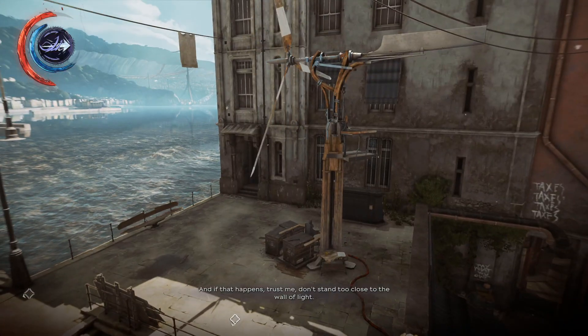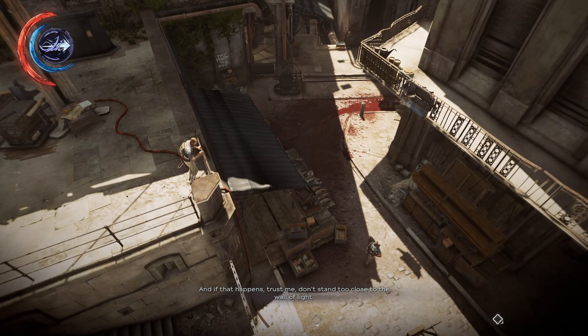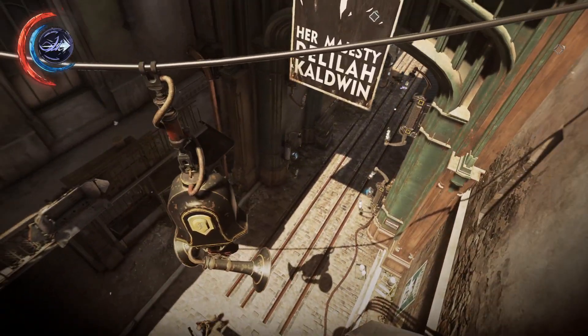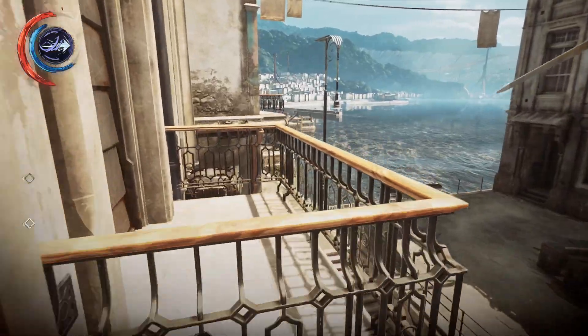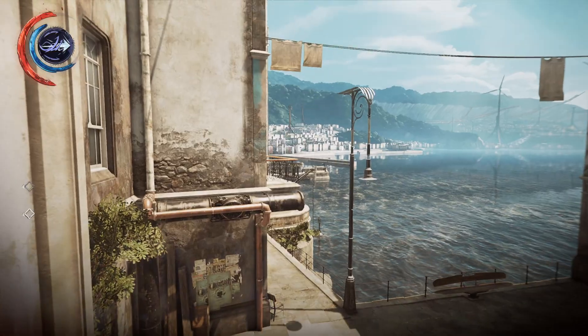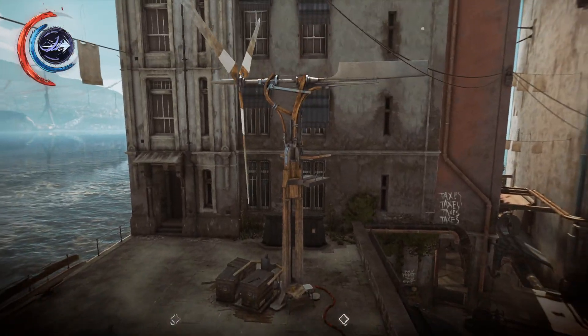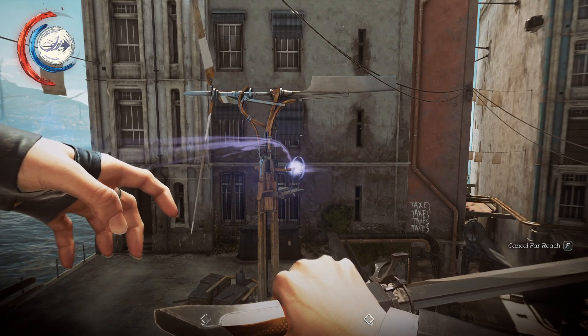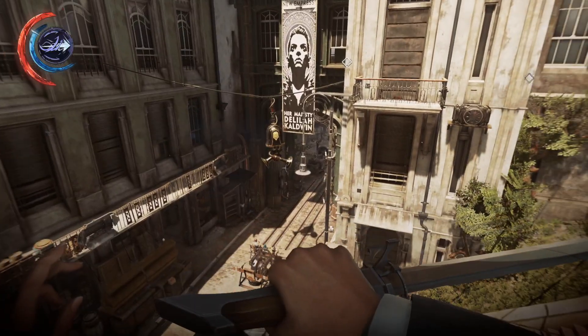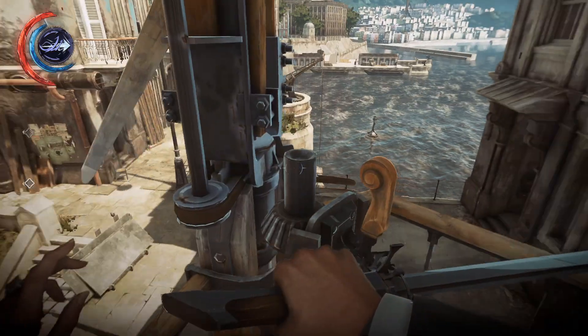And if that happens, trust me, don't stand too close to the wall of light. Yeah, that'd be terrible. So what's nice about Karnaka is it's not as terribly industrial as Dunwall is. They actually use wind power for some of their stuff. Still lots of whale oil — it's kind of what makes the empire turn — but supplemented with wind power. Pretty nice.